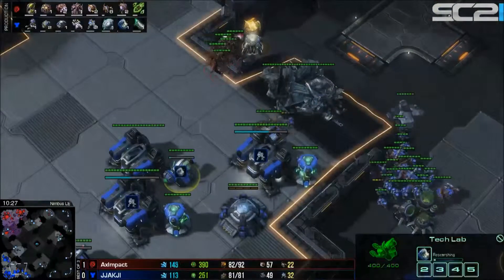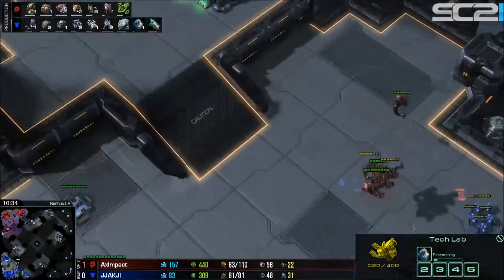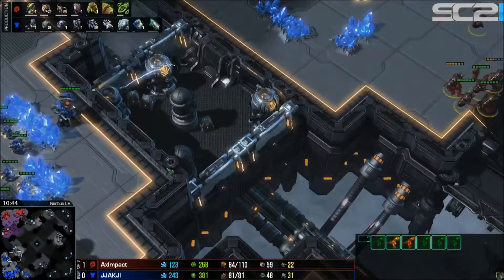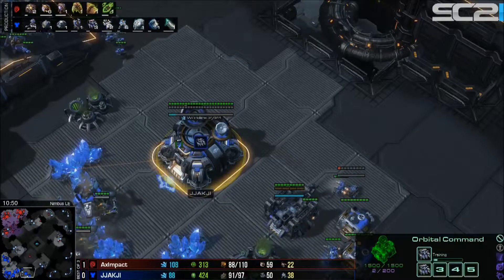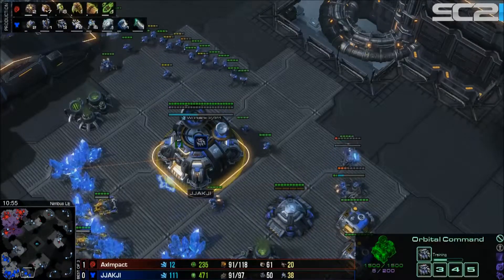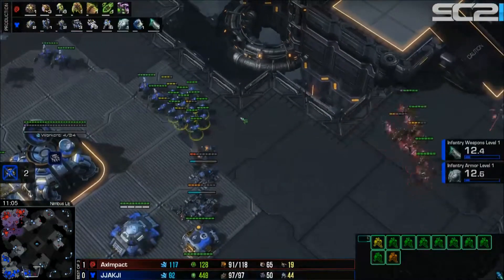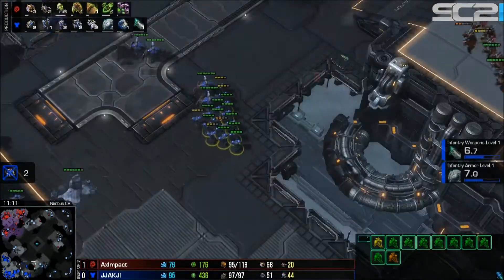The first mutalisks find a way in, pick off an SCV, and take a few shots at the tech lab before turning away from the large marine count. No mutalisks are lost — the most important thing for Impact. He keeps his muta count high, then comes back in and snipes two more SCVs without losing a unit.